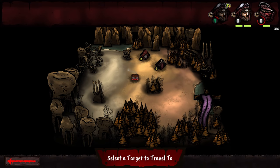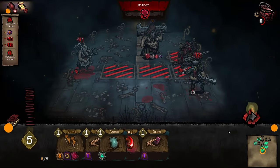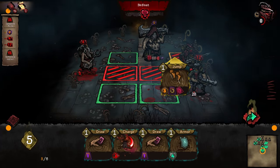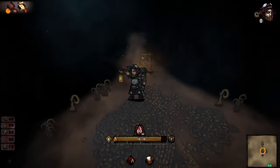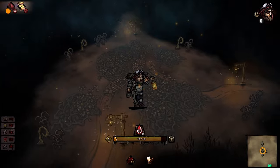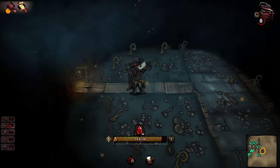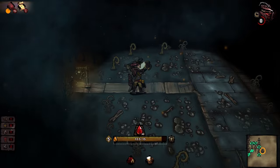Each zone has different hazards and objectives that await you. Straight from the get go, the ambient sounds and the dark 2D art style does well to set the tone for what lies ahead. I love the dark simplistic direction — nothing is too cluttered and it all helps tie in the eeriness of the area and helps the more detailed elements of the characters stand out.